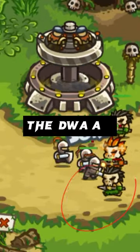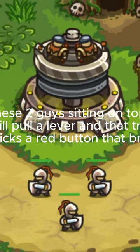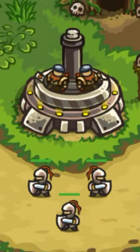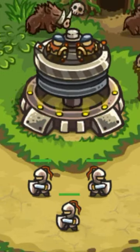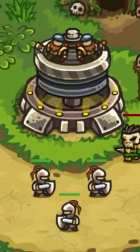Here's how the Tower Dwarf in Kingdom Rush Frontiers works. We can see these two guys sitting on top of the tower. The one on the right will pull a lever, and that triggers the earthquake. The other guy on the left clicks a red button that brings it back to the position.